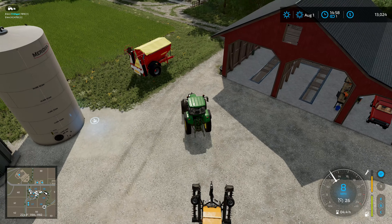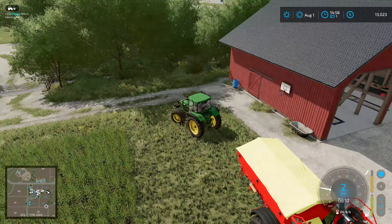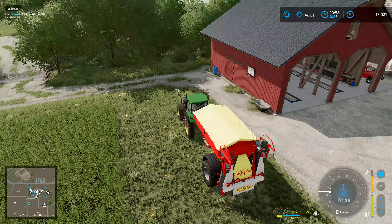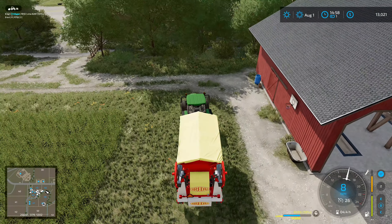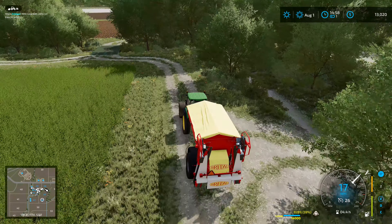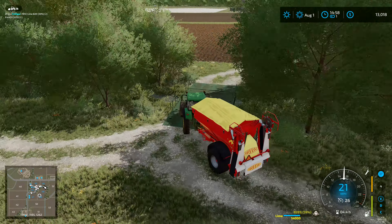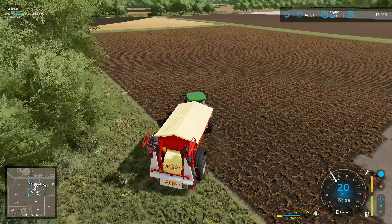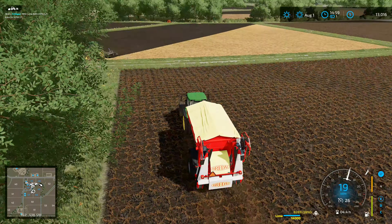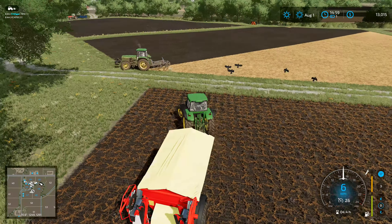If I just keep going with the stone picker it will actually clear the fields, but the stones just kind of disappear into the nether - they just vanish. I've got a bit of lime in here - I could go and lime that field out there, but I'm not going to do that before the stone picking. I think that's where we went wrong last time, so we'll do the stone picking first. I'm taking this one out over this way across the bridge. This field here we're probably not going to do anything to it this year, so we'll leave that one.